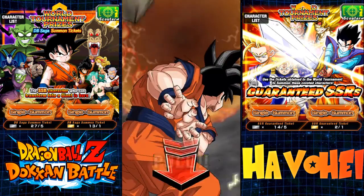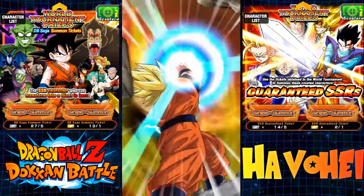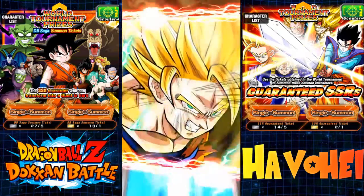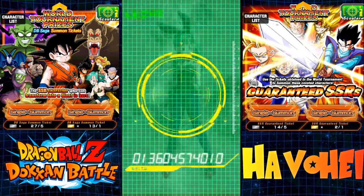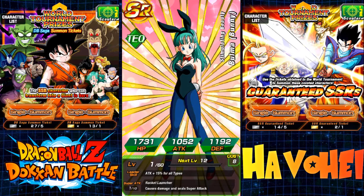I am streaming live, so I'm reading some of the messages. Super Saiyan 2 — so at least a minimum SSR. We get Bunny Bulma. She actually Dokkan Awakens in JP, so definitely keep her around.